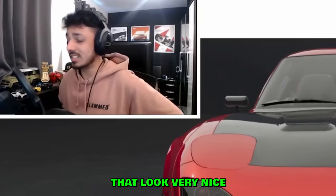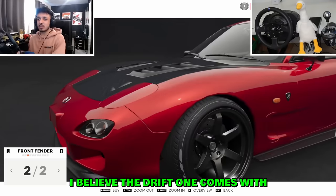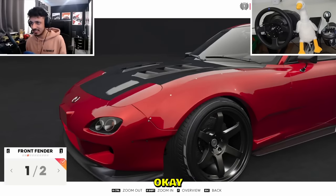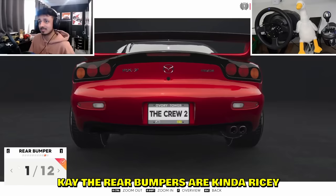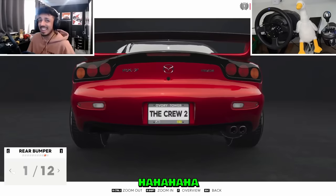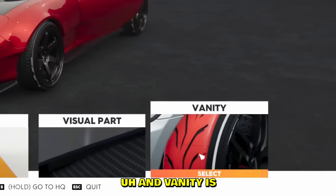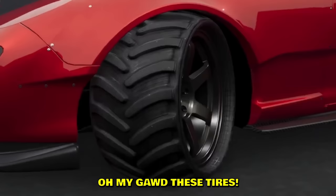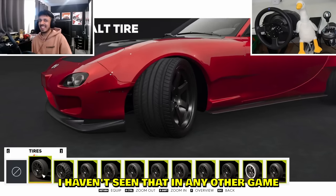There are some sleepy headlight options on some cars that look very nice. I'm going to do a ricey one. The Drift Edition comes with the wide body pre-installed. The rims are so good I don't even want to replace them. The rear bumpers are kind of ricey — I don't even know which one to pick. And for vanity, that's the goofy stuff. Tractor tires on the RX-7 — I haven't seen that in any other game.